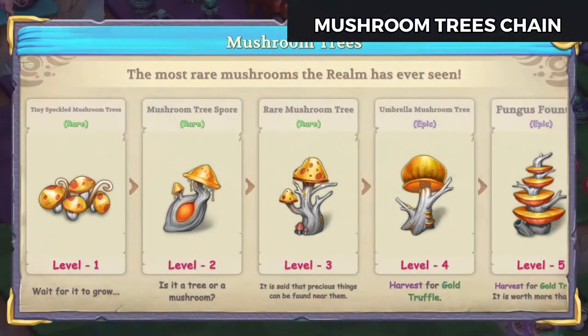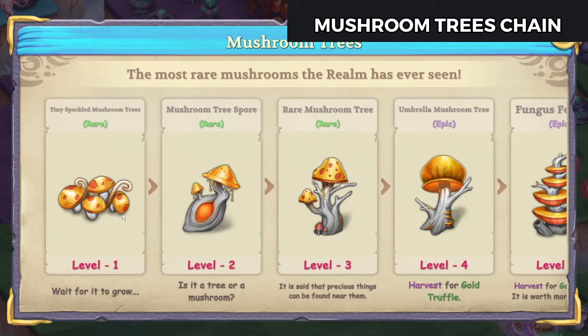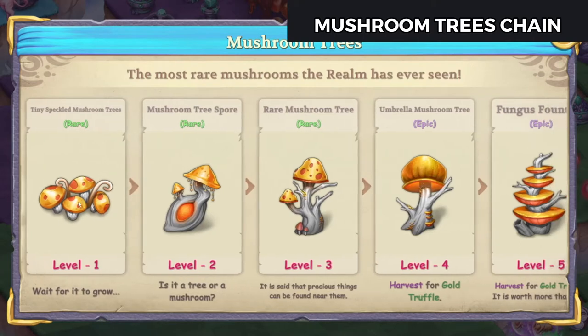Hello, Zukira here playing Merge Adventure and we're gonna check out the mushroom trees chain and the marble for it. So the tiny speckled mushroom trees, these little gold guys, will occasionally spawn near water in your camp. Usually bushes will spawn but occasionally you'll get one of these.